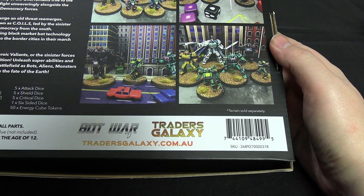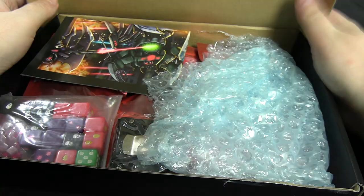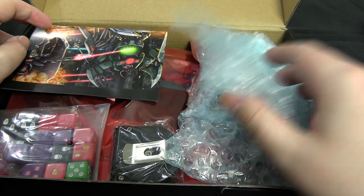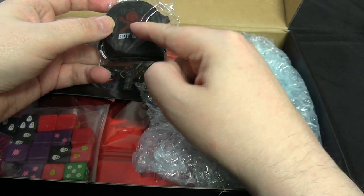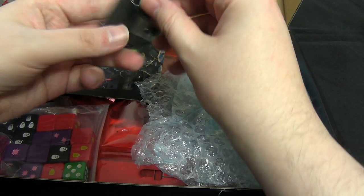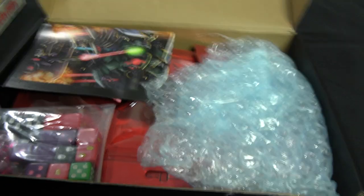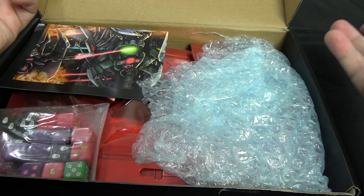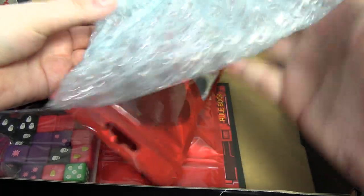What we have inside is relatively similar to the other edition, though none of the miniatures are shared. Let's crack this open. The lid is dented — thanks to the postal service. We do have a Botwar tape measure; the other starter edition also came with one, though I think the symbol on it has changed slightly. This one also looks a bit more compact, which is handy. It does indeed function and is needed for measuring movement and attack range.